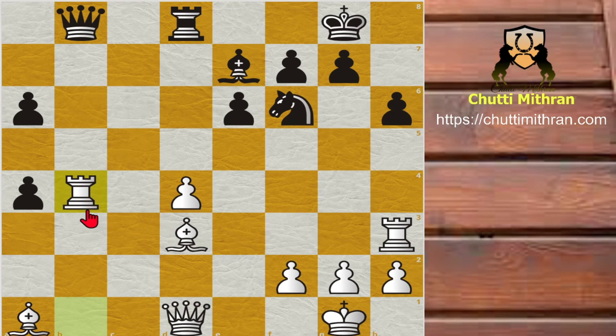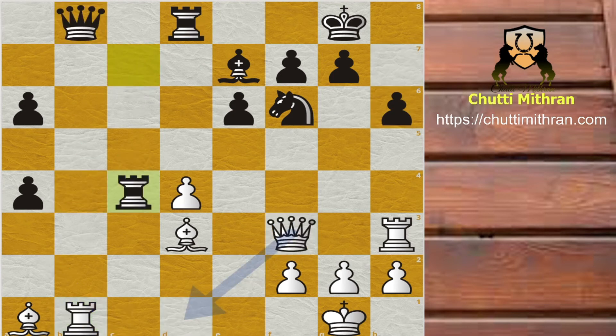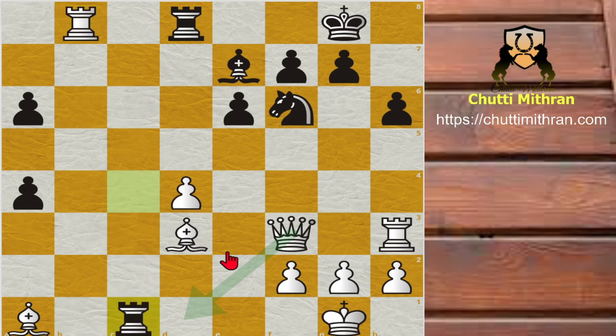After Rook captures c4, White must play Queen to d1. Then after Rook to b4, Rook captures b3, Queen captures b4 — Black has the advantage because of his pawn majority. But after Rook captures c4, Timur Rajabov got curious and plays Rook captures b8, telling Vishy: what compensation do you have? Rook to c1 check, Bishop to f1 and now Rook captures b8.